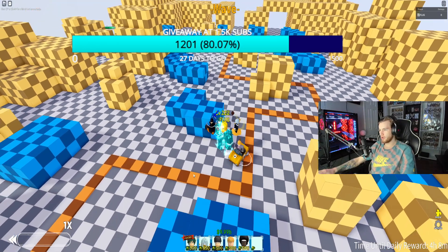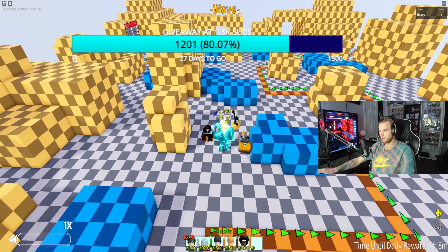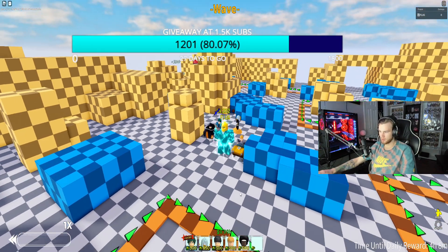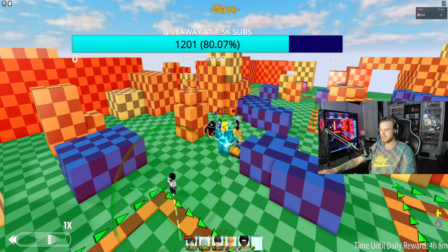What's up everybody, it's your boy Flug, back at it, showcasing another unit today. Today's unit is going to be one that comes out of this sand capsule. It's going to be kind of difficult to get. It's a 5 star. It's Afro Samurai, for those who have seen the anime.